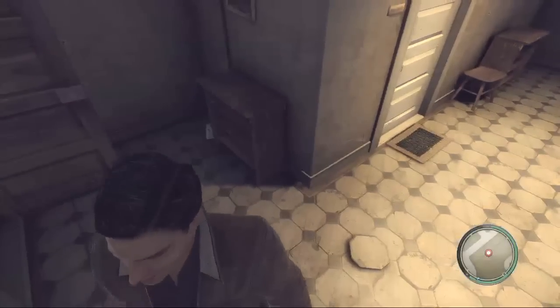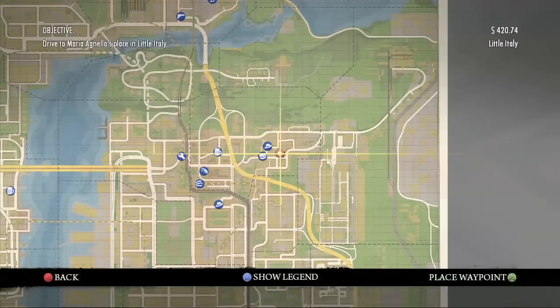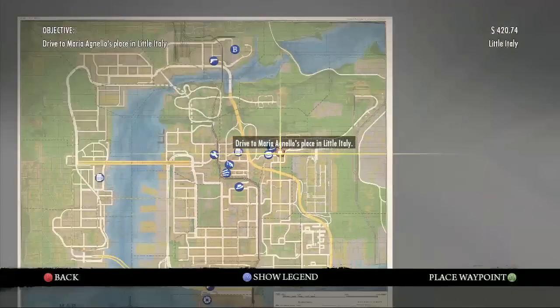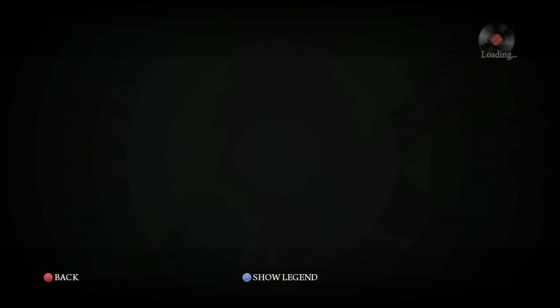This is when you go talk to Maria, but right behind her door — Maria is a dirty girl because she has, look at that, on the ground. That's her apartment there. That's not the dirty thing, that's a map. That's what it was. I am passionate about boobies.